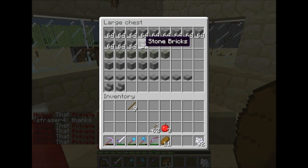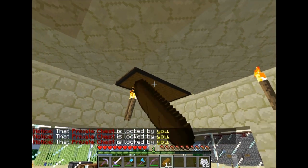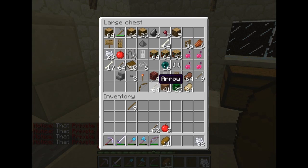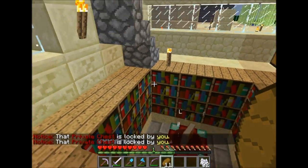That's the stone bricks, as you can see — that's from the stronghold. Bricks, I'm gonna get a ton of those. Cobblestone. War chest. Random chest — I haven't figured out what I'm gonna use that for. Enchantment table.